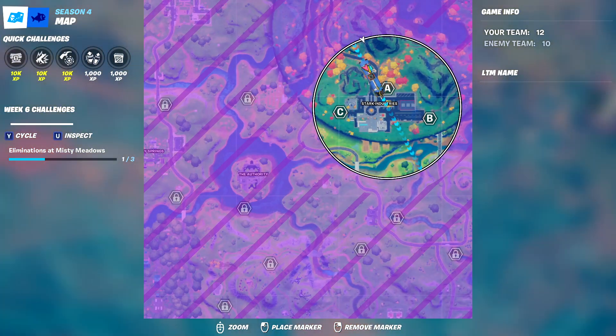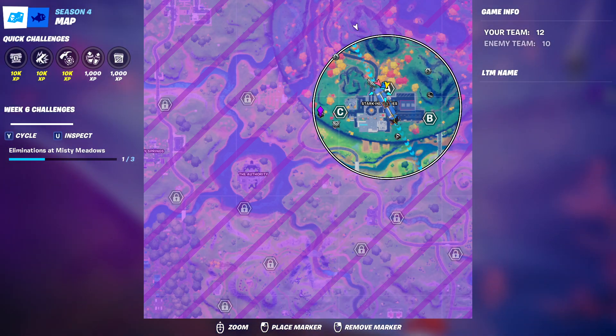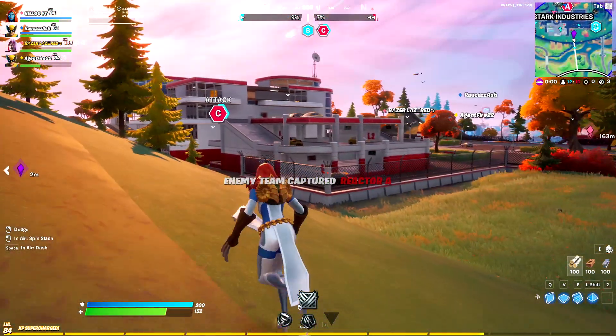What you have to do is jump into this LTM, open your map, and look for where the Storm Whirlwind Blast is dropping. Grab it as soon as possible because many people are going for that to complete their challenges.